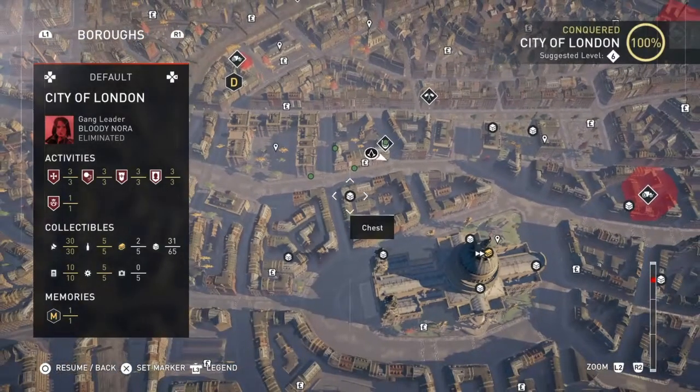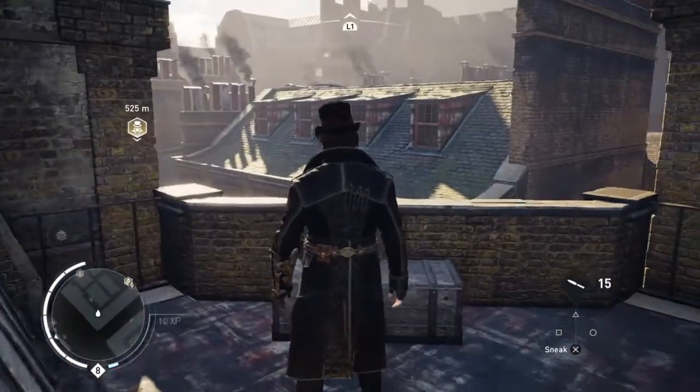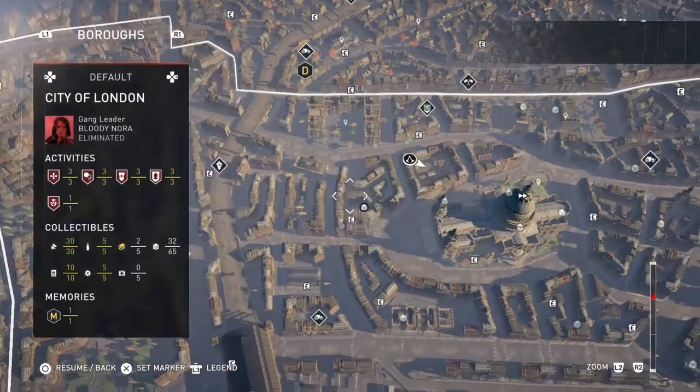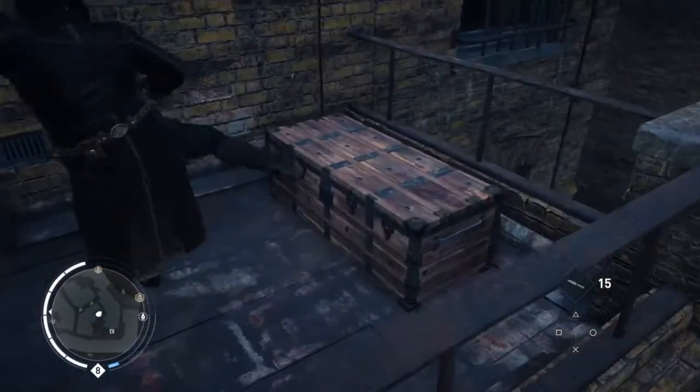And the next one is a little bit further. We're going around this way. This one's on a triangular balcony — I think it's possibly near where you killed one of the Templar hunts. This one's on another one of those balconies, as you can see.